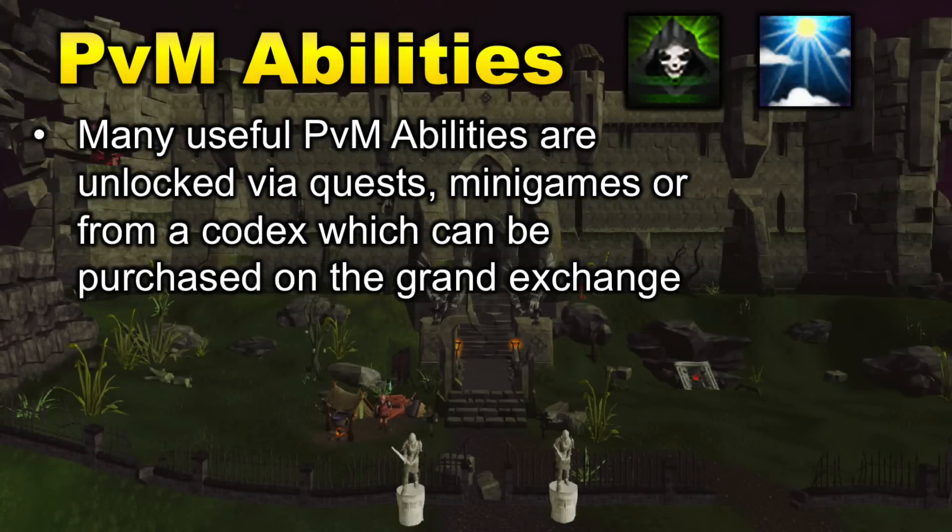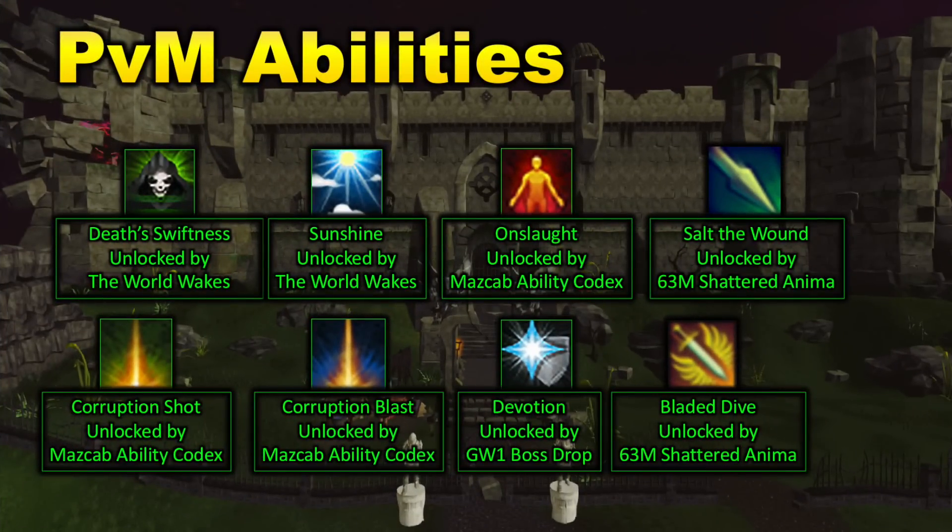Now moving on to our next PVM unlock — this is a really important one: PVM abilities. Not all combat abilities are unlocked through leveling up; many are obtained from quests, tasks, minigames, or even codexes purchasable on the Grand Exchange. Two abilities in particular you should aim to unlock as fast as possible are Death Swiftness and Sunshine. These can be unlocked by completing the World Wakes quest. They are ultimate abilities for ranged and magic, increasing your damage by 50% while active for 30 seconds, making them the best ultimate ability in many PVM situations.